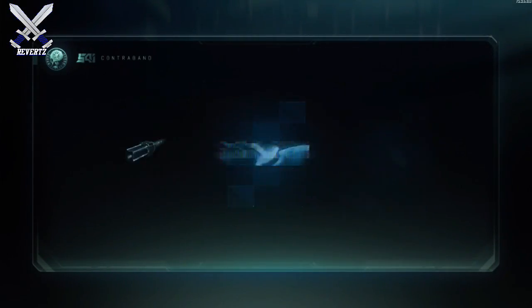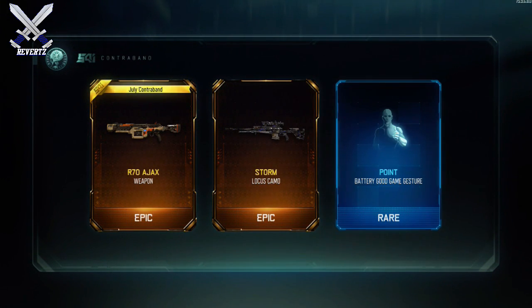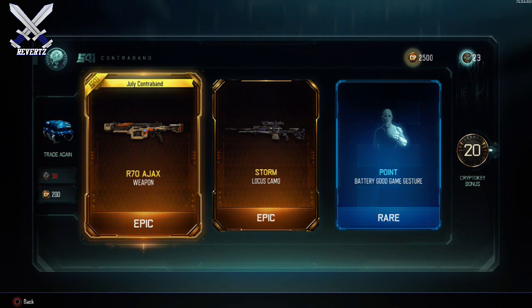Now open up another one. Oh, I got the Ajax on my second one! This is awesome. On my second supply drop I didn't even open up my COD points that I spent and I got the new LMG.